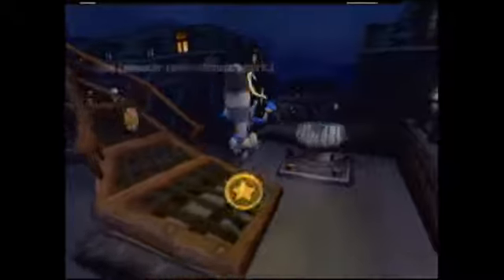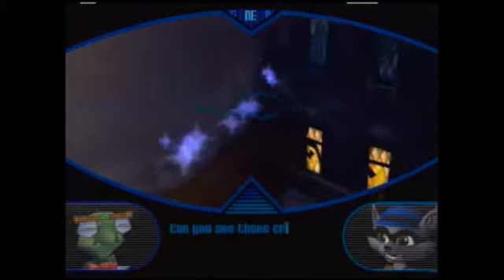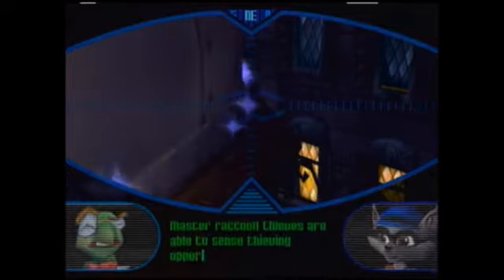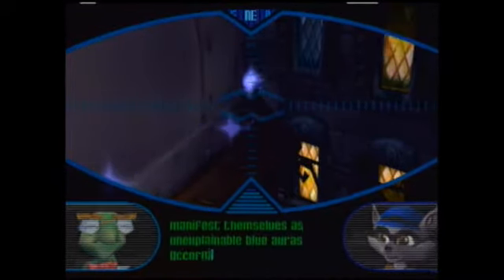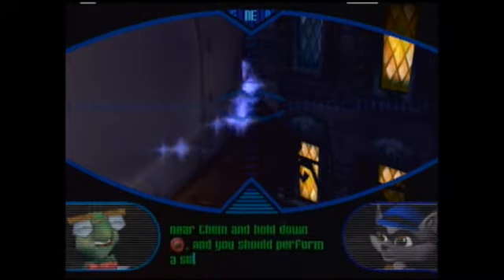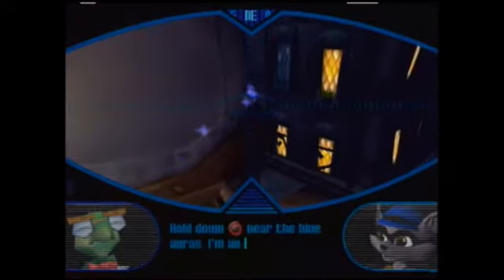Alright, and this game is... I recommend this game. More text. Must be vertigo or something. Can you see those crazy blue lights? I've read about this. Master Raccoon thieves are able to sense thieving opportunities which manifest themselves as unexplainable blue auras. According to my research, all you have to do is get near them and hold down the circle button and you should perform a super sneaky master thief move. Hold down the circle button near blue auras.